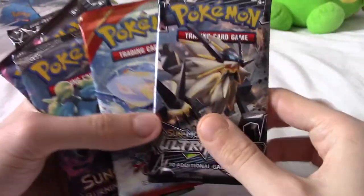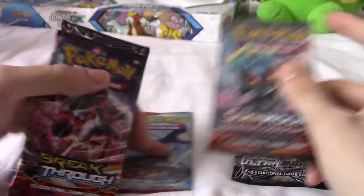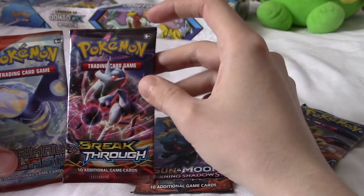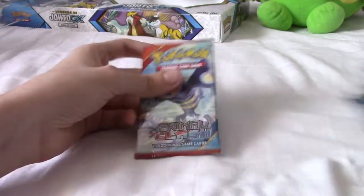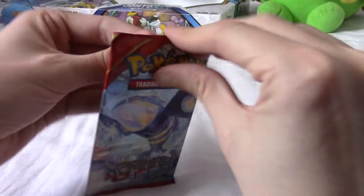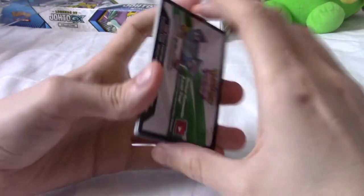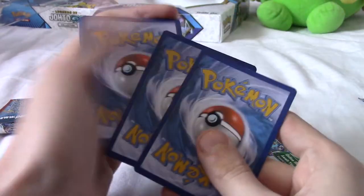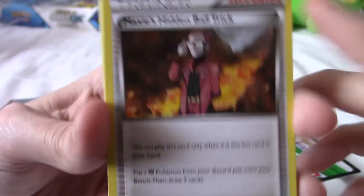We've got five packs: an Ultra Prism, a Primal Clash — interesting! — a Burning Shadows, a Breakthrough, and another Ultra Prism. I think Primal Clash came before Breakthrough. We'll open them in that order. I don't really know what I'm looking for with a lot of these packs; I'd just like to pull an EX or a Holo. I think Primal Clash had some pretty nice EXes. Since it's X and Y, it's three to the front rather than four.